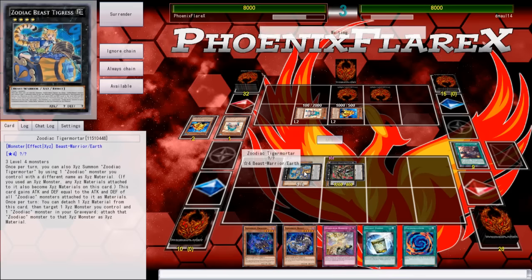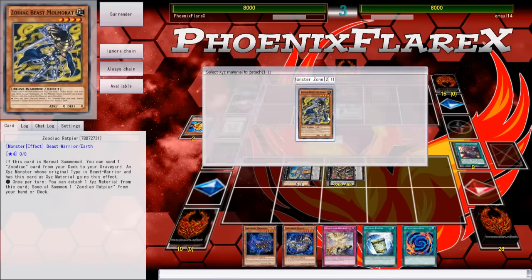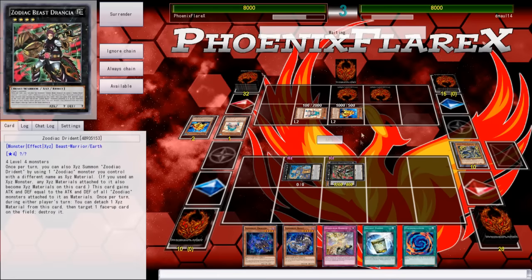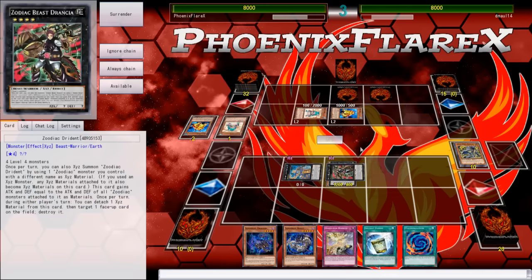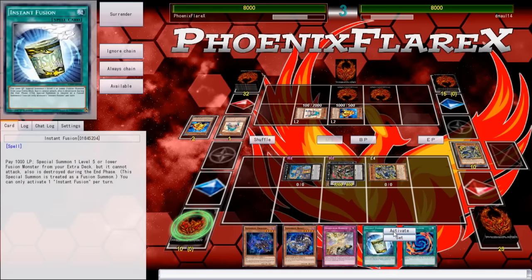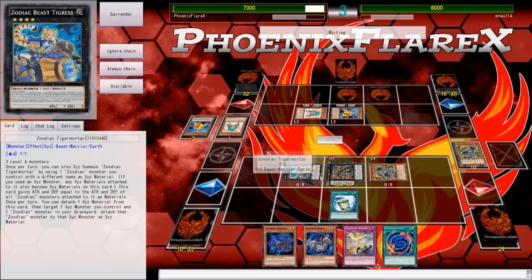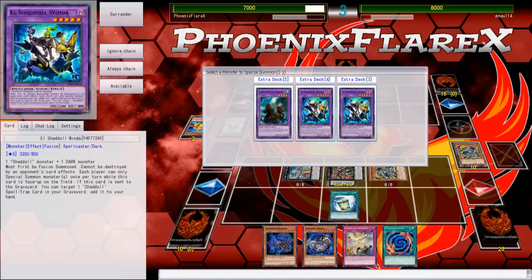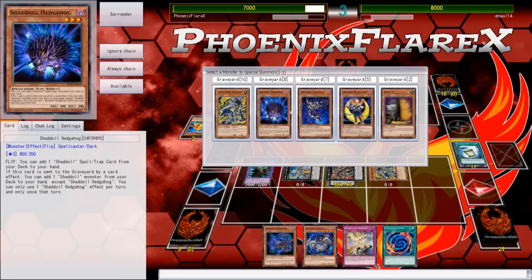We'll Special Summon Rat Pier. I'll detach, Special Summon Rat, then I'll Instant Fusion. The reason I'm doing it in this order is because I can put Broad Bull over this and get a search, then make another Xyz — make a Dryden over it. This is a really weird playline, but it plays around the most cards. Because I've already made my Tiger Mortar, I can put Borbo on top of it after I shuffle it back, and put Broad Bull on top to search.